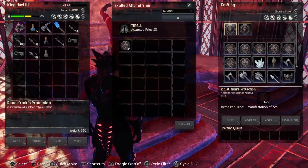With the priest on the altar, and the right amount of zeal, you can then craft a protection bubble or a god token.